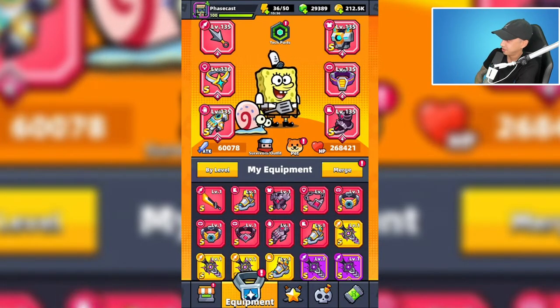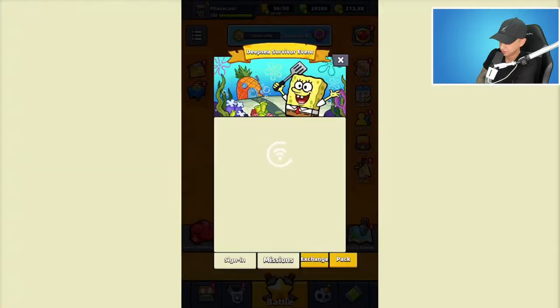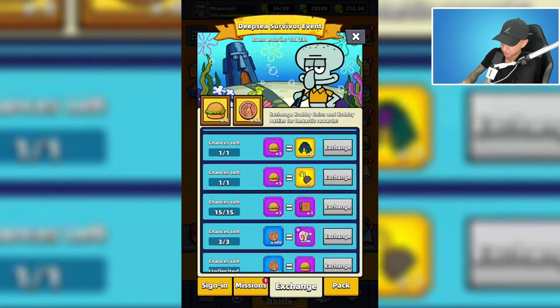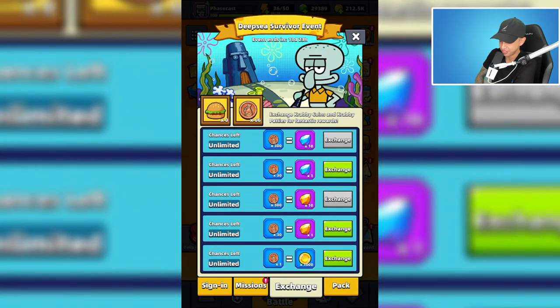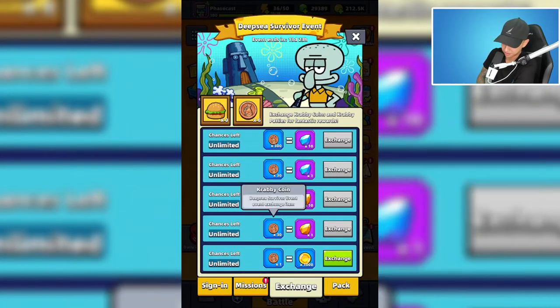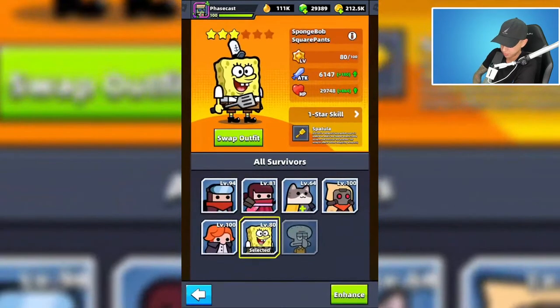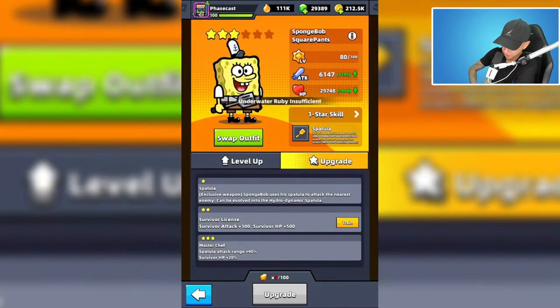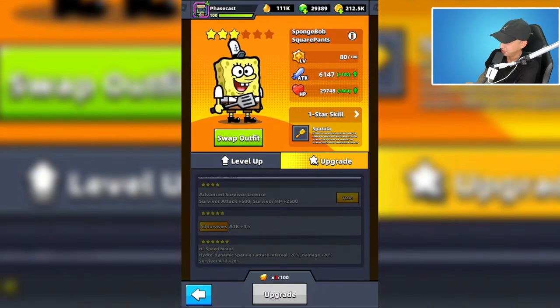To get underwater rubies, go to the event exchange - you can exchange these coins right here for these rubies, it says it's unlimited. Then go to SpongeBob, hit enhance/upgrade, and you can use those rubies to upgrade SpongeBob. I need 100 here to go to four stars, then I think 150, and then 300.